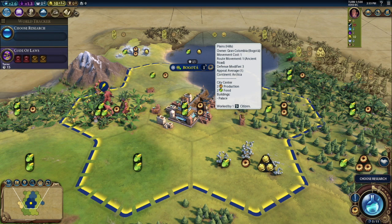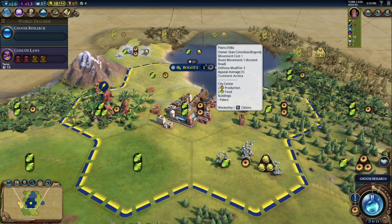But when we built the city, the woods were torn down. The woods gave an extra one production. So this Plains Hills terrain generates two production; the woods beforehand generated another production, so that's three. When we built the city, we tore down one production, getting us down to two. Then the city takes the bigger of one production or the current two production — that's where this comes from.